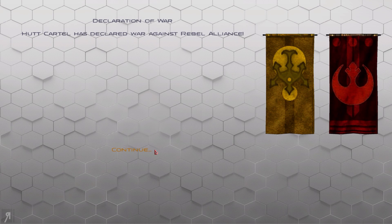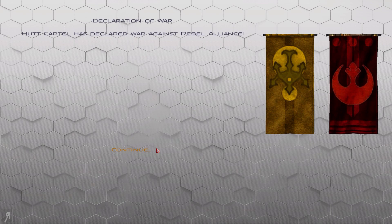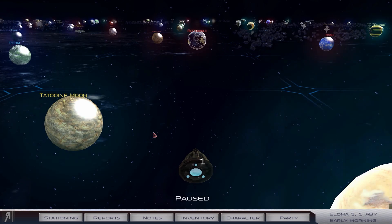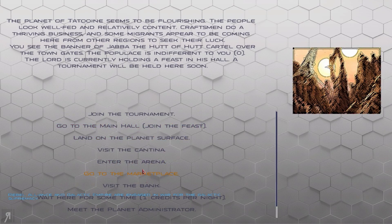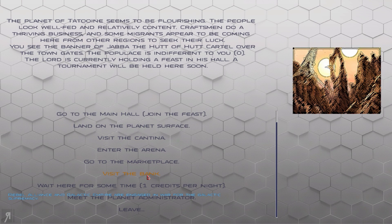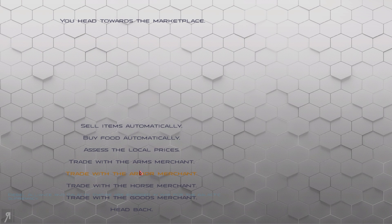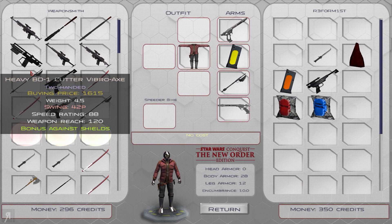The Hutt Cartel is making peace and declaring war against people. Jabba the Hutt wishes to inform me that the Lords of the Hutt Cartel will be gathering for a feast. We are around Tatooine, of course. I could join the tournament if I wanted to. And there's a bank where you can take a loan of a thousand credits if you so desire, which is a pretty cool idea. But as it's a special feature, we're going to try and explore some of the extra things you can do.